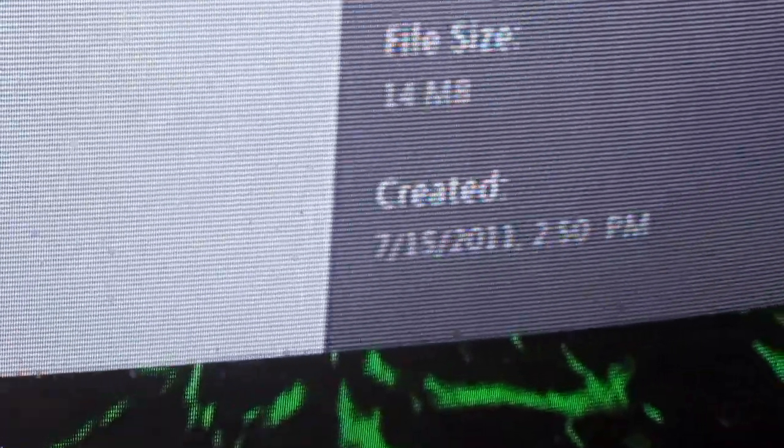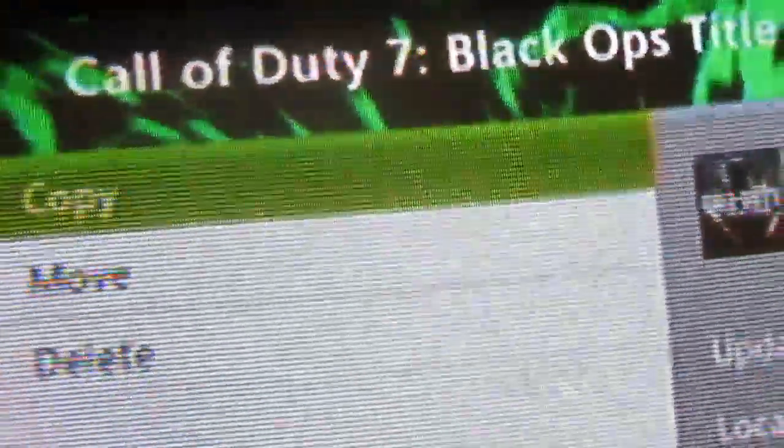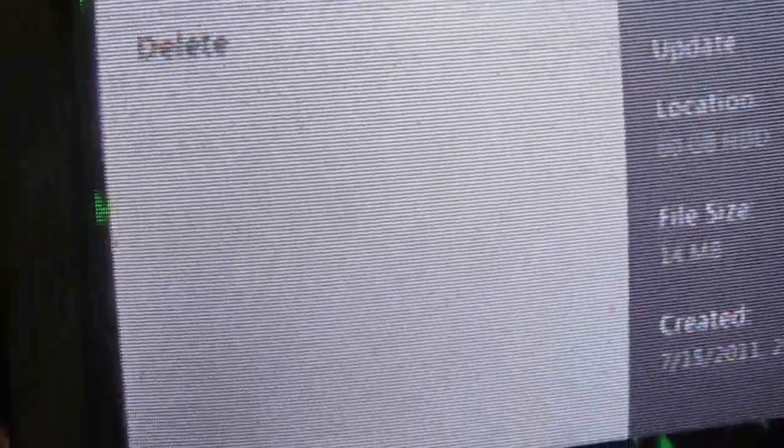You've got your update location: hard drive. File size: 14 MB — I think it might actually be KB but whatever. Created 7/15/2011 at 2:50 PM. If you guys know anything about what's going on, please rate, comment, and subscribe.